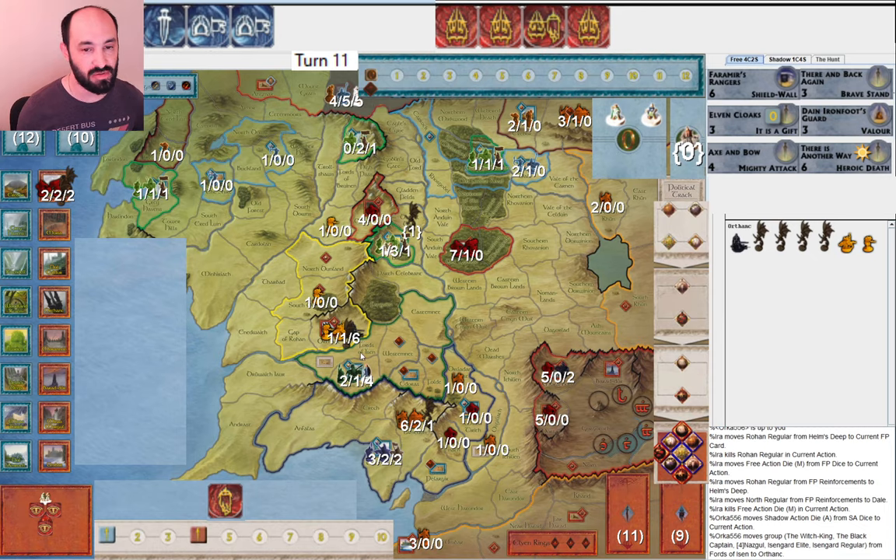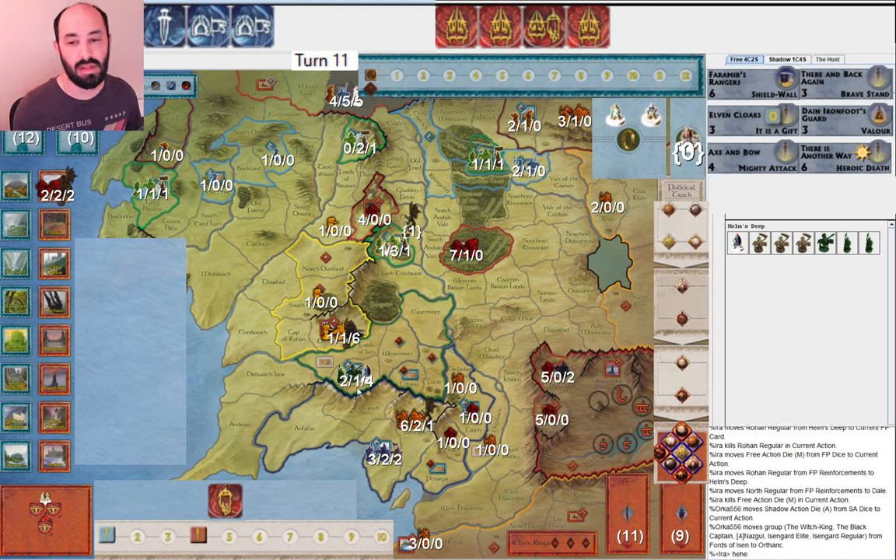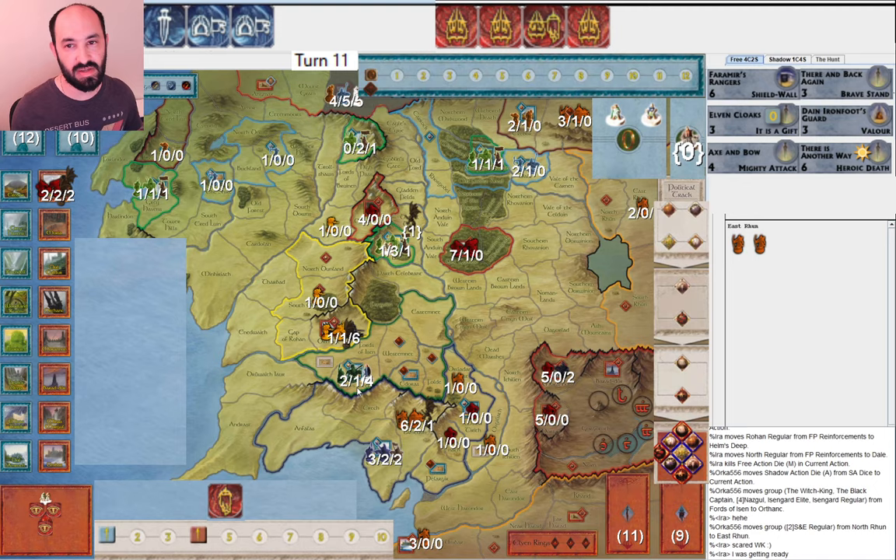They go ahead and retreat from Fords of Isen — with something like Sudden Strike I could roll a total of 12 dice: three sixes on 12 dice with Sudden Strike is possible. So that's certainly a safer play. They're going to muster up and then just come back. They're going to muster more in Orthanc. With a companion in Helm's Deep for leadership, I now have six hit points plus a companion with four leadership — that's going to be tough.